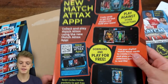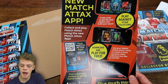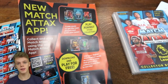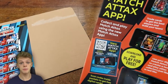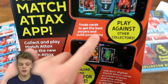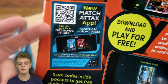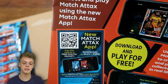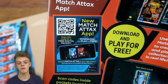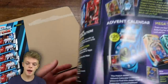Moving on to the next item in the starter pack — the collector guide — there is a brand new thing in the collection: a new Match Attacks app, released for the first time this season. We've had stuff like Match Attacks Live before, but never in an app, and I think an app is a much better way to do it because people don't really use computers that much anymore. You can trade cards, get the best players, and build your team. Code cards come in every pack and give you a free digital pack, unlocking the same number of players as in the physical pack you bought — so a £1 pack gives you seven real cards and seven app cards.